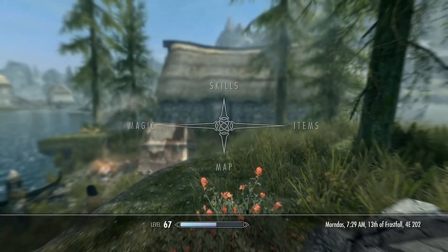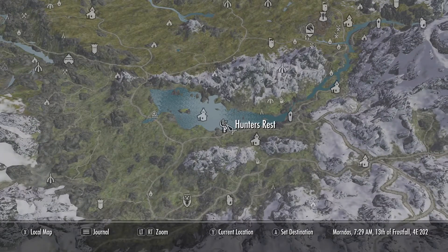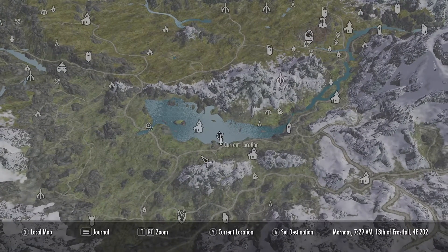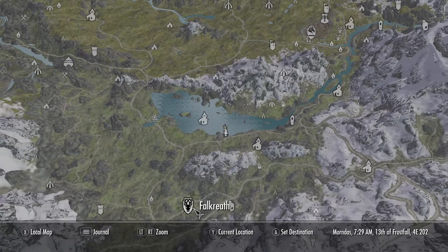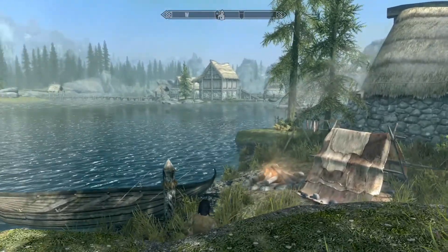Let me show our location here. We are right here in the middle of Ilinalta Lake. We have Riverwood up here, Whiterun, and Falkreath here. We're just a little bit west of the Guardian Stones. If you don't have Little Vivek, it won't show up on your map — that's another download. But yeah, this is where we are.